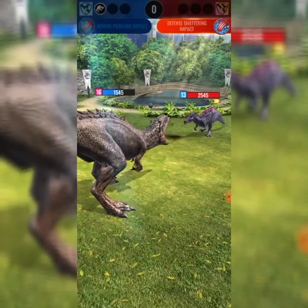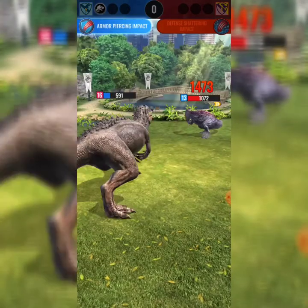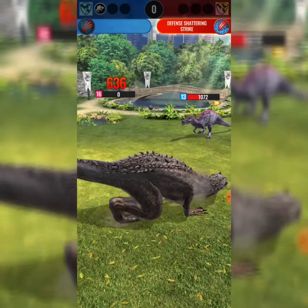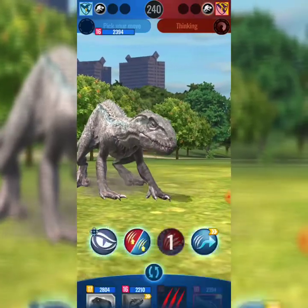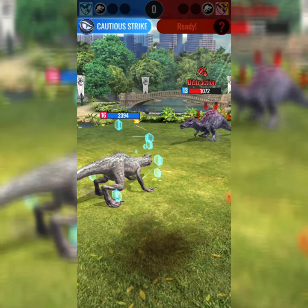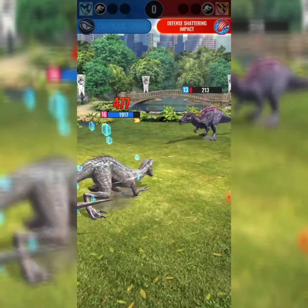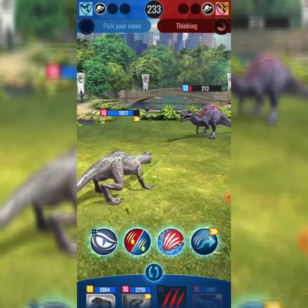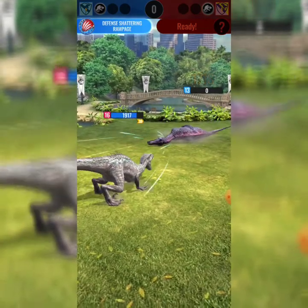Now Irritator might be a different kettle of fish. I'm not sure if they'll have any mercy on me. But now we have the excuse of using the Gen 2 Indoraptor. We're gonna go with cautious strike and we should be relatively safe. There's evasive stance - let's go for defense shattering rampage. He's dead!